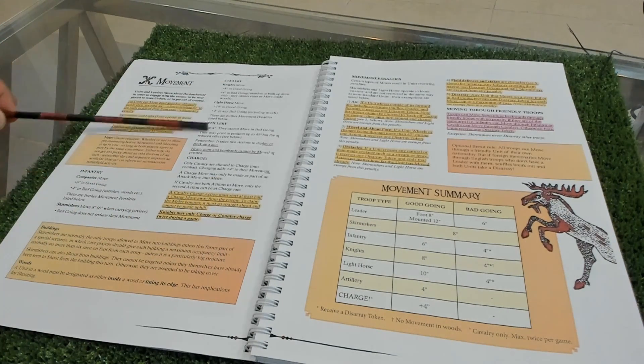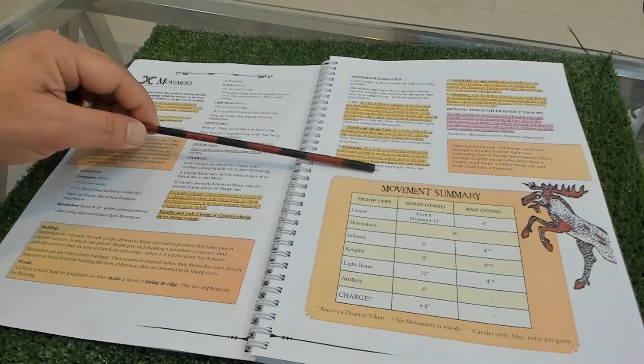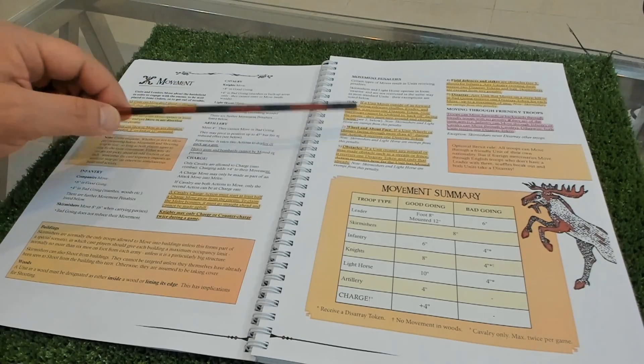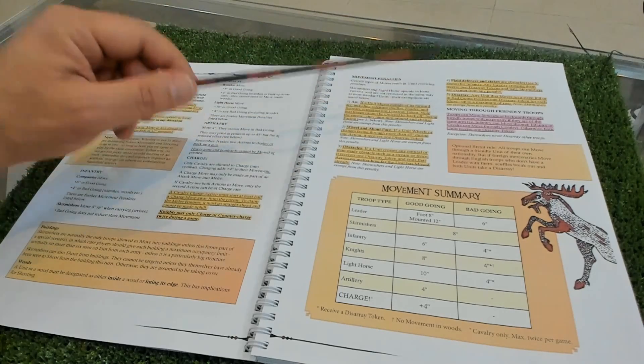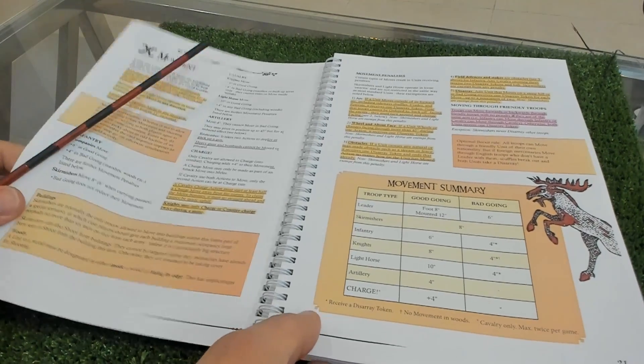Here you have the movements in good going and bad going for all units and companies, plus building and woods information. Movement penalties: for example, if you wheel over 45 degrees during one action you receive a disarray token. Then obstacles, field defenses of stakes, and other interesting movement rules.